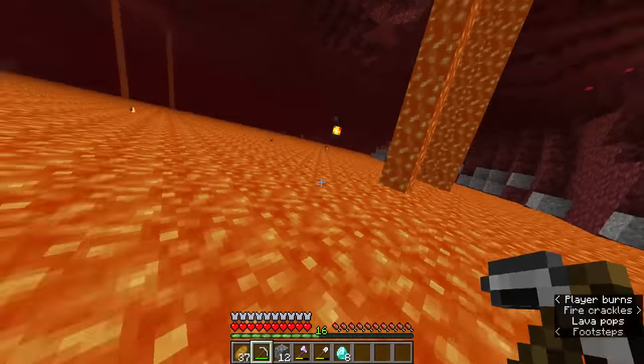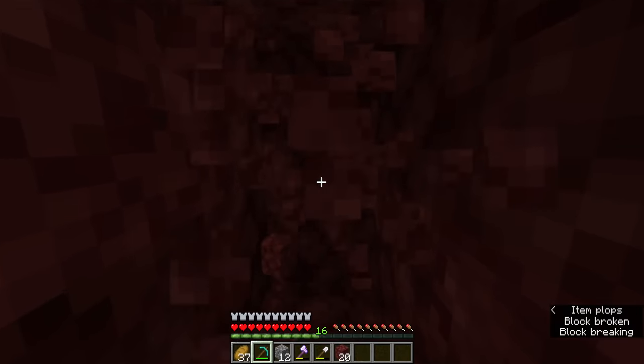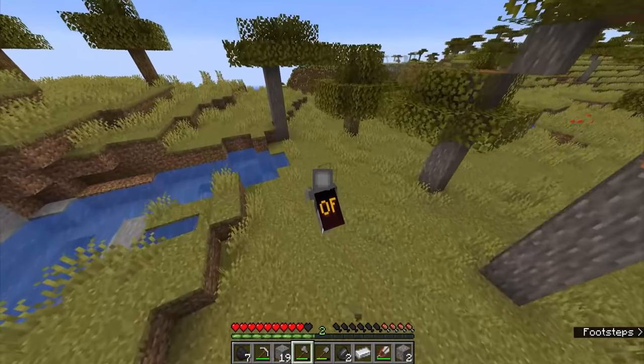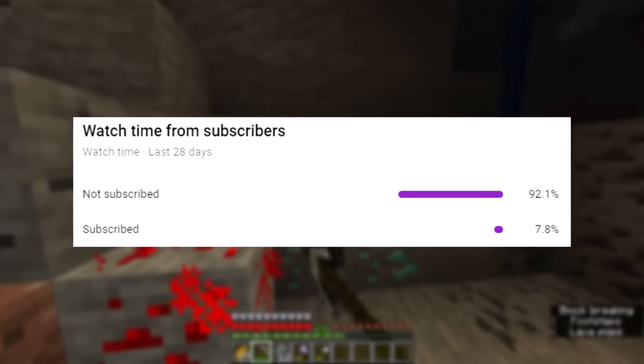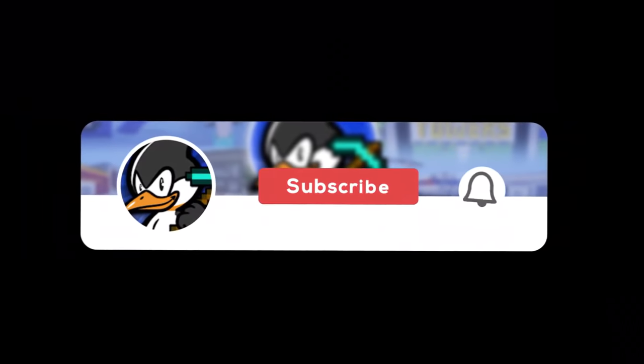Protection IV for netherite armor — armor so strong you can stand in lava and be fine. This is endgame stuff, normally only obtained from countless hours of playing, but today I'm going to show you the fastest way to go from nothing to full netherite. If you enjoy this video, don't forget to subscribe.